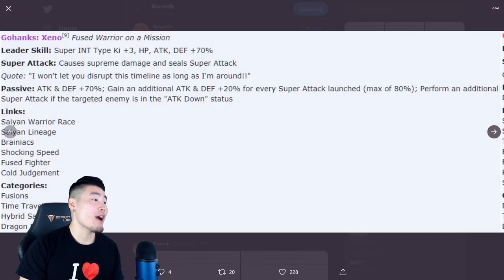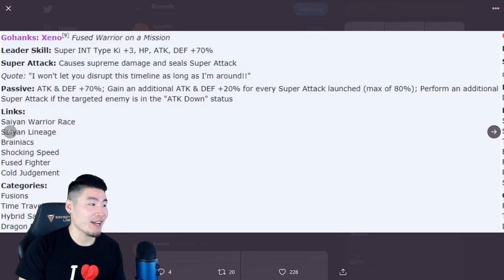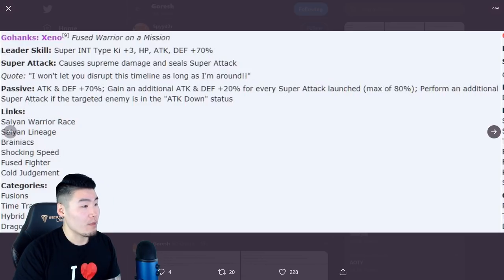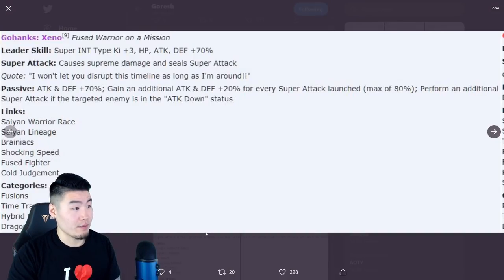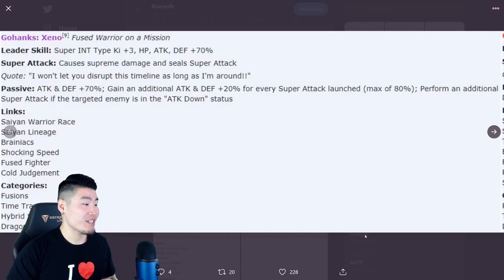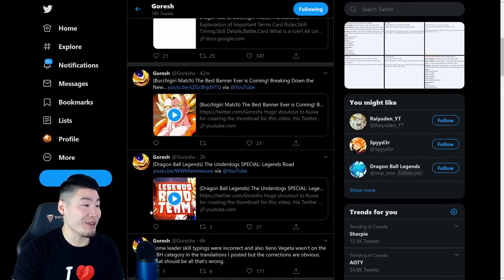Last but not least is Xeno Gohanks — 'Fused Warrior on a Mission.' Leader skill: Super INT types, Ki +3, HP/ATK/DEF +70%. Super attack causes supreme damage and seals super attacks. Passive: ATK and DEF +70%, gains an additional ATK/DEF +20% for every super attack launched (up to 80%), and performs an additional super attack if the targeted enemy is in ATK-down status. Very similar to Xeno Gotanks except the condition for the additional super is different. Links: Same Race, Saiyan Lineage, Brainiacs, Tracking Speed, Fused Fighter, Cold Judgment. Categories: Fusions, Time Travelers, Hybrid Saiyans, Dragon Ball Heroes.